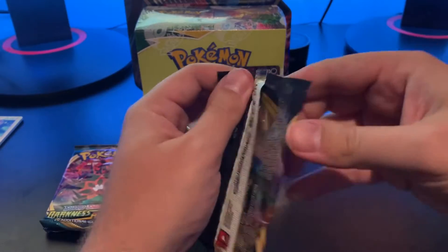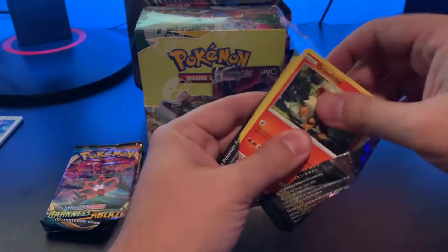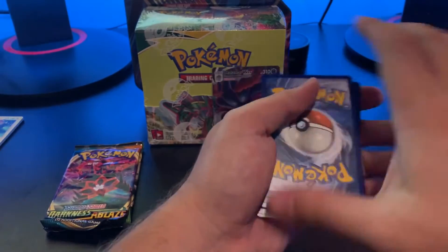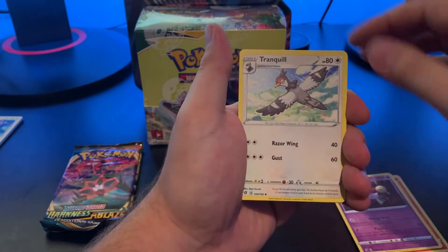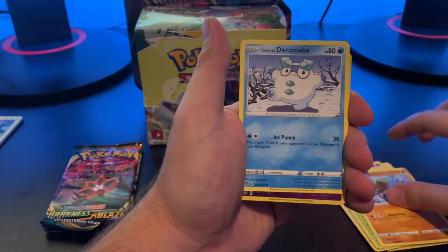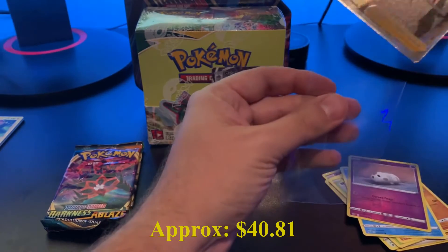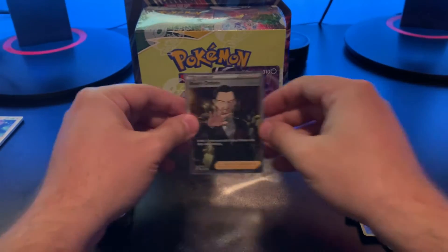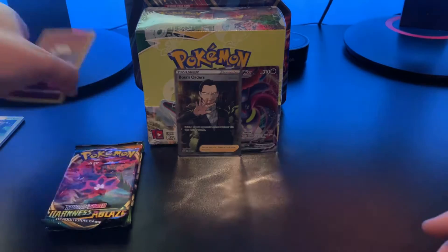What I'm looking for is any full arts, honestly, in these packs. Because like I stated before, I don't have any of these — especially Rebel Clash, I didn't really pull too much from that one. We've got some Lightning Energy, Heatmor, Zoroark 2, Tranquill, Greedent, Trevenant, Snover, Galarian Darmanitan, Galarian Corsola. And — ooh — a Boss's Orders! Now that's my first time pulling that. Just let me know in the comments — I'm going to look it up afterwards. You'll probably see a little price tag on that in my video, but that is a cool looking art, I will say that.